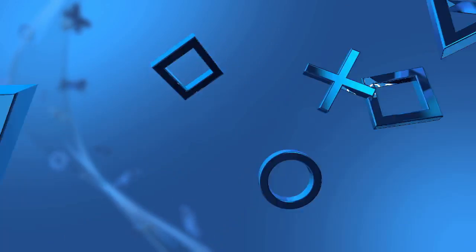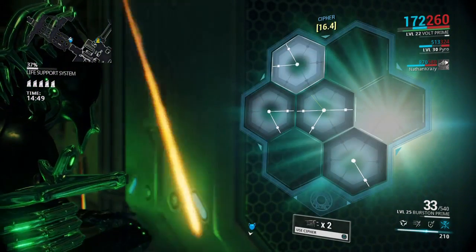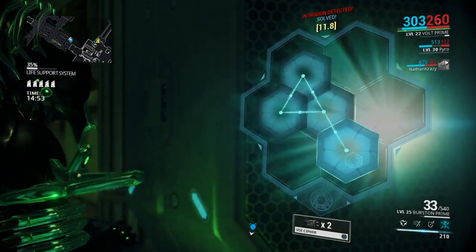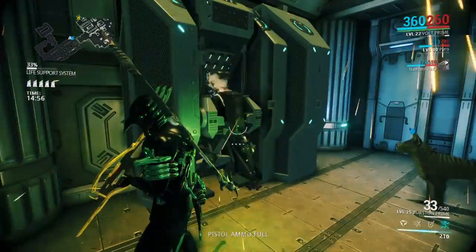So first off, you want to start off in any corpus level. Look for one of these boxes, and if you hit square on it, you can hack it. It's not for all the boxes, but very few of them. And when you get it, you get your own MOA.